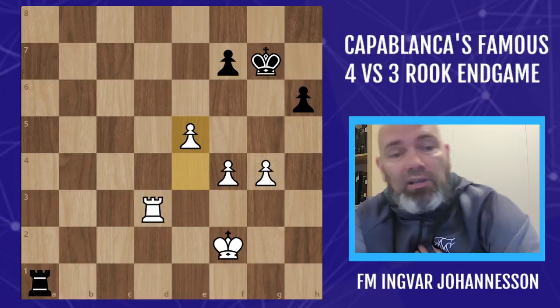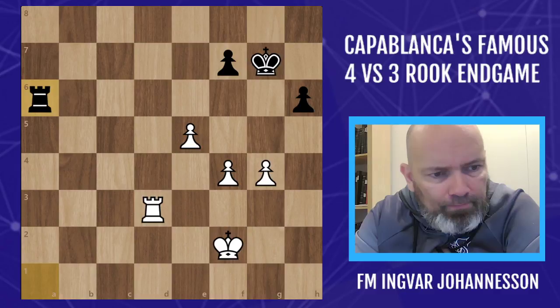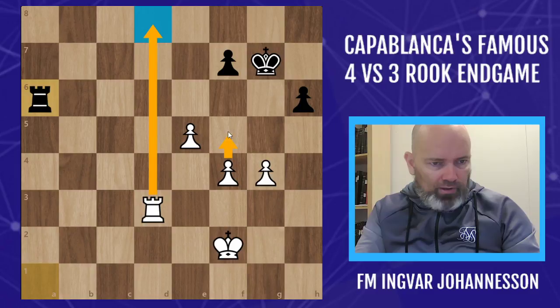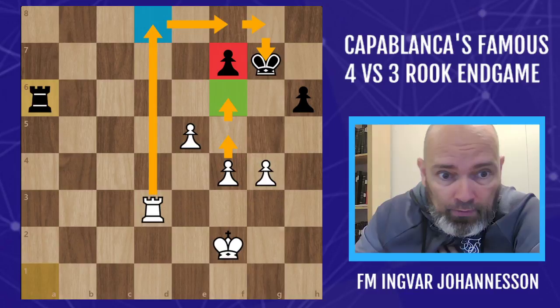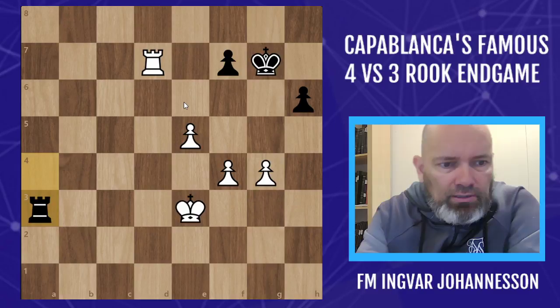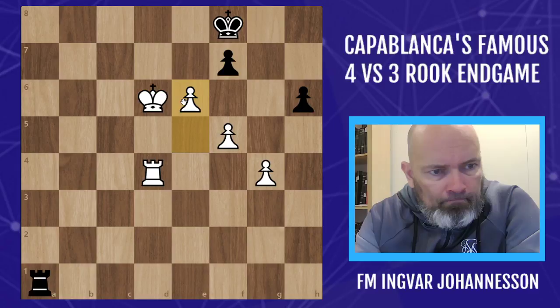King f3 is more solid. Rook d5. After some dancing around, white finally settled on bringing the king back and pushing the pawn: e4, e5. Just like in the Capablanca game - it's quite funny that he didn't know exactly about it, because it's like he's following the game almost to a T. Rook a6, king e3. White should have played rook d8, very similar to when Capablanca put his rook on b8, and then pushed the pawn to f6 eventually. The weakness of the f7 pawn will most likely decide the game.